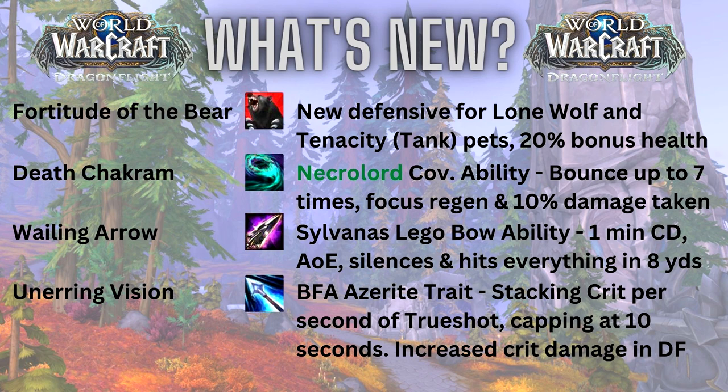The next ability is Wailing Arrow, which was the Sylvanas legendary bow ability from season two onward of Shadowlands. It's a one-minute cooldown AoE ability that does a large percent of your attack damage — just a little bit more than an Aimed Shot. It also silences most lesser beings (it won't interrupt a boss, for example) and hits everything within eight yards of the target.